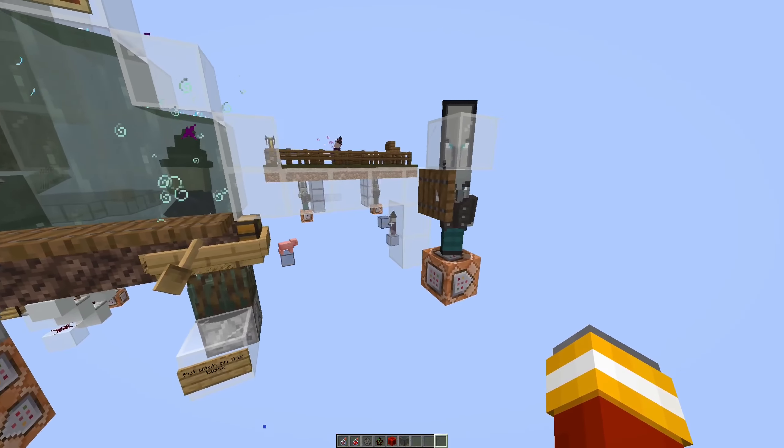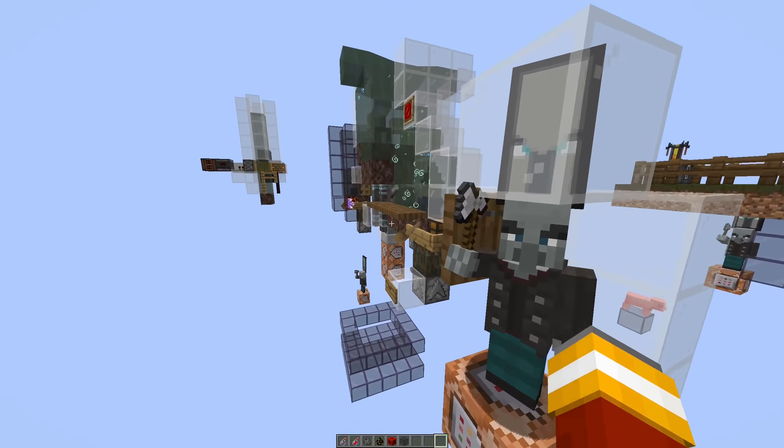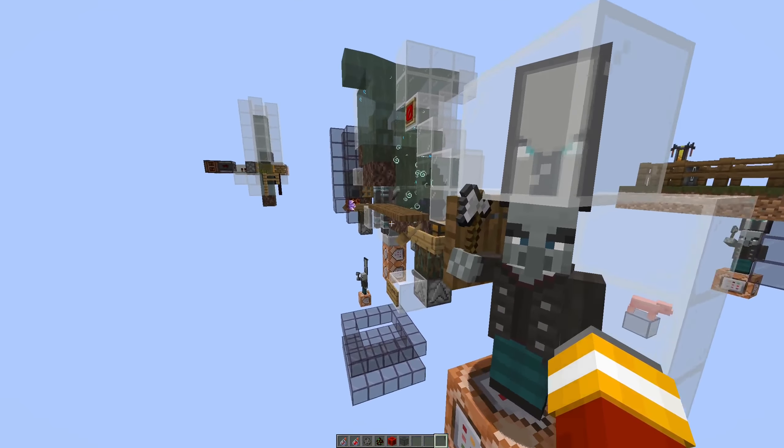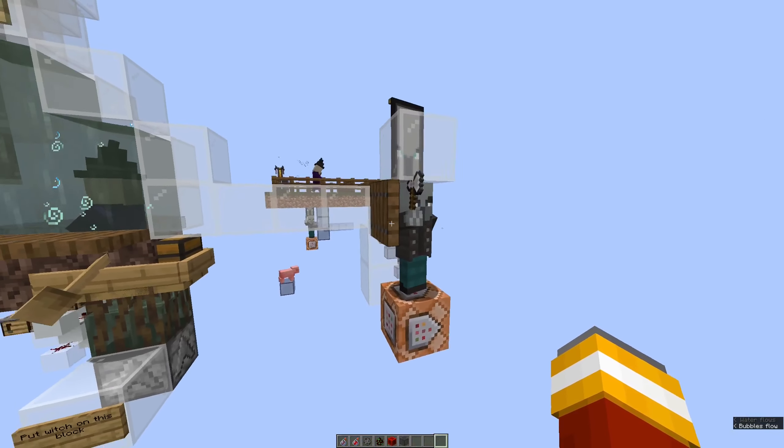Here we can see a witch that's constantly walking back and forth between the barrel on the right and the cauldron and brewing stand on the left. Witches normally don't do that, and this is done with a clever contraption below, which is actually dragging pigs.